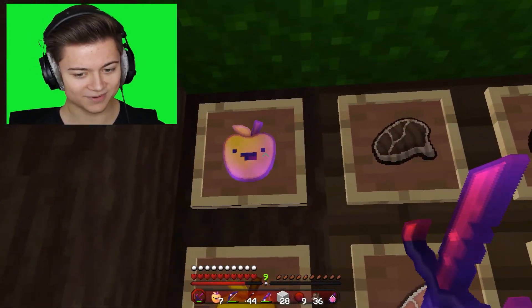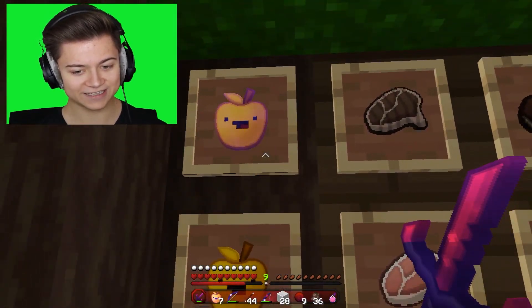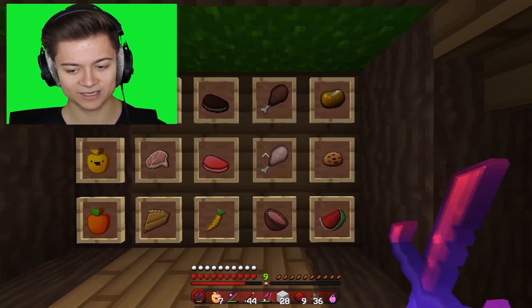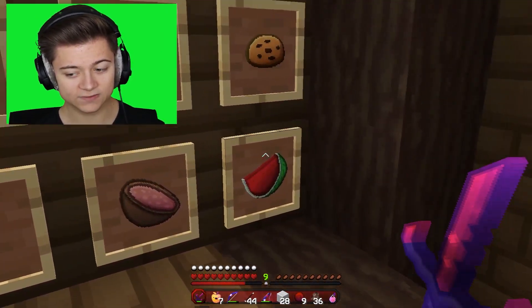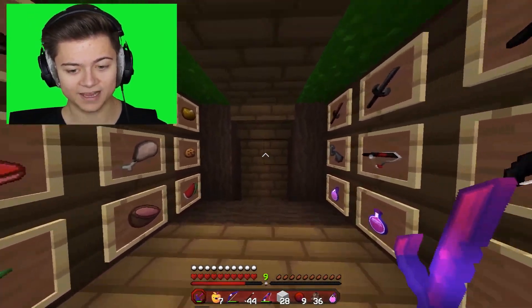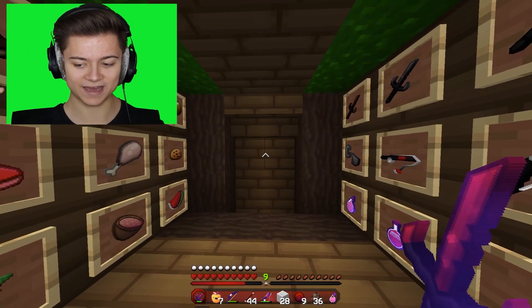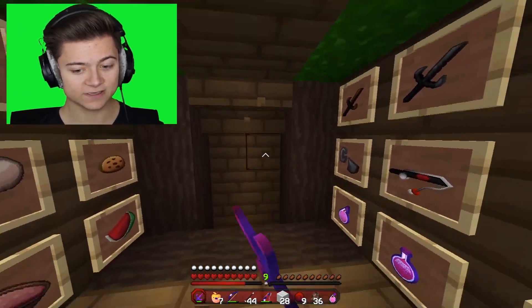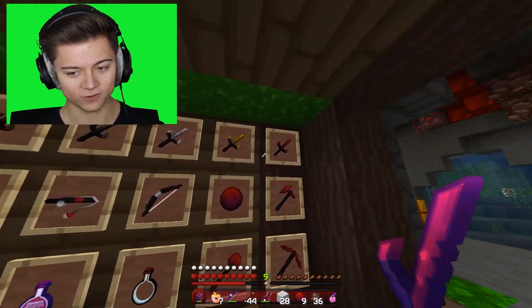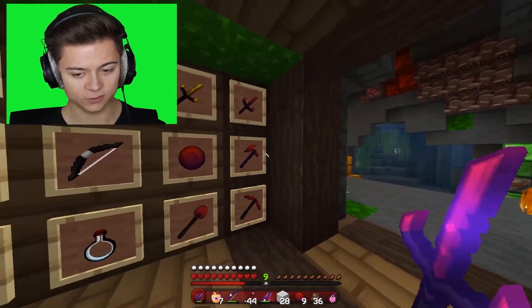As you guys can see, we got the golden apples on the side — those are actually super sick. I really like that face over there. We got the rest of the meats and food all looking super sick. Take a look at this sword in my hand — that sword is so fire, you cannot tell me it looks bad. And take a look at the custom crosshair as well. We got these swords at the top of the screen, the tools, the ender pearl — this is so unique.